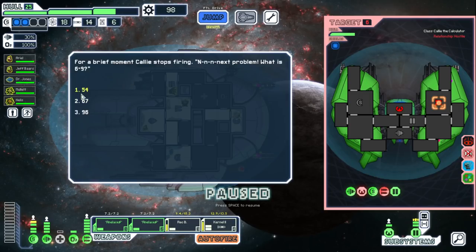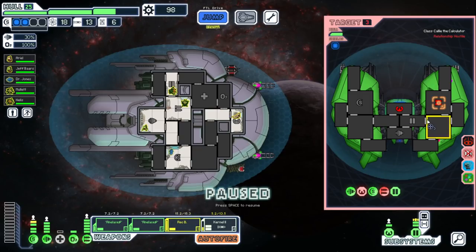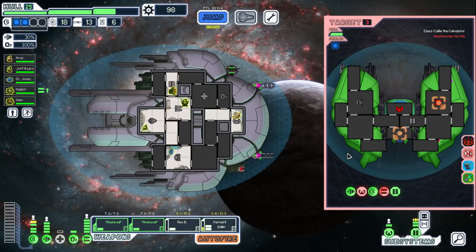That is the exact same question, bro. Wreck bomb doesn't need to go there. We'll put it on engines, I guess. They got 3 health. We should kill them here because they cannot dodge. Boom, boom, boom.